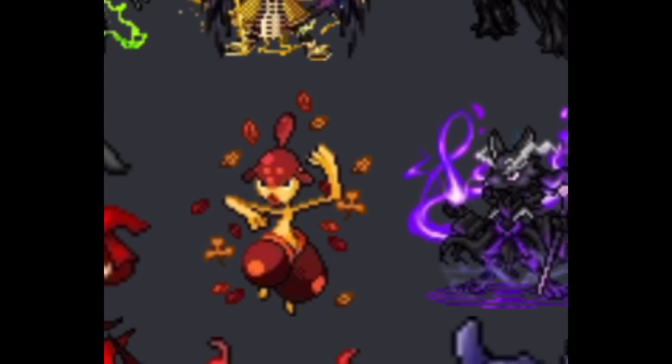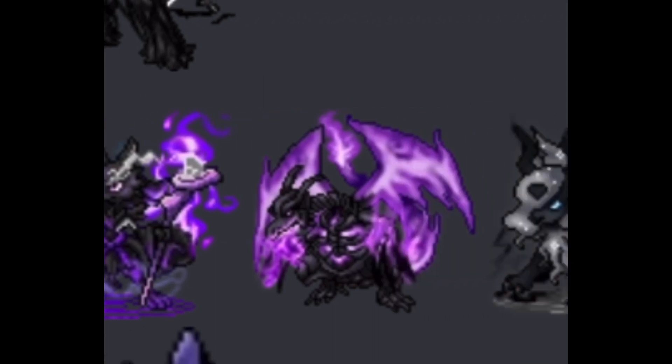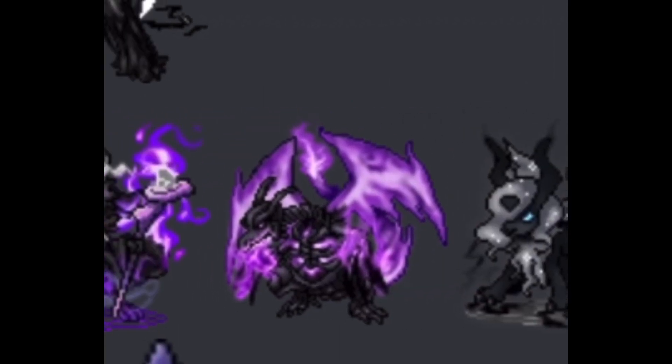That looks like Lucario — yes, that is Lucario. That looks really cool, especially with the little phantom flames coming out of its arms and the back. The Charizard — same thing, phantom wings, and then the tail and like a skull version of the ribs.